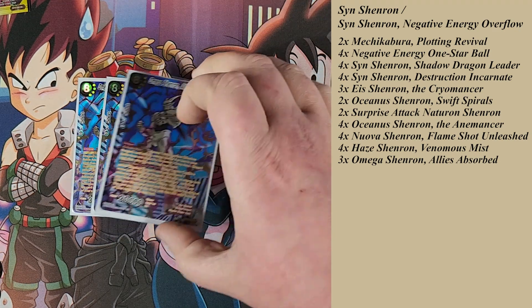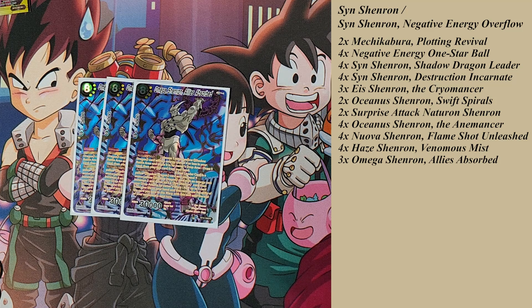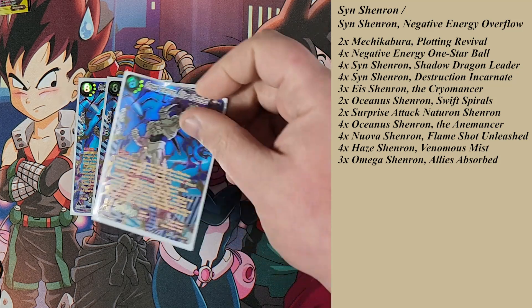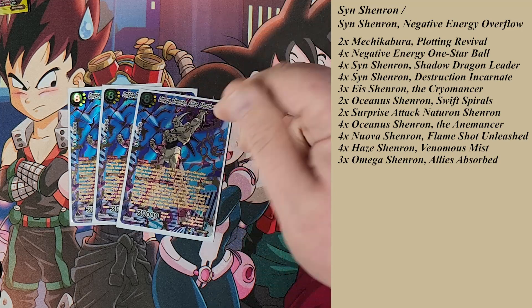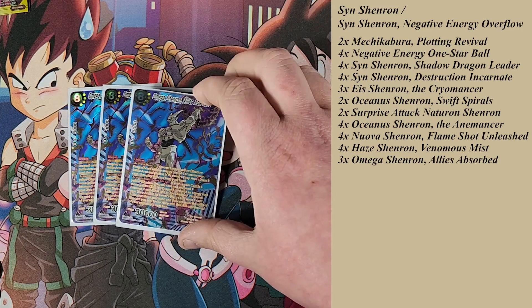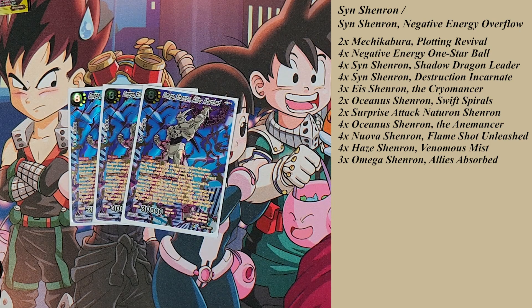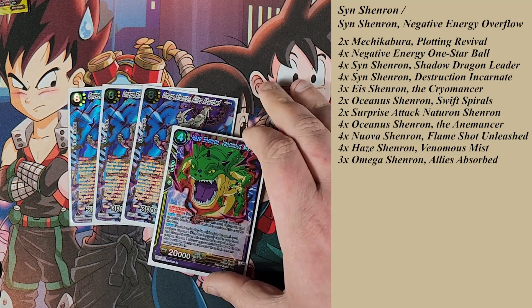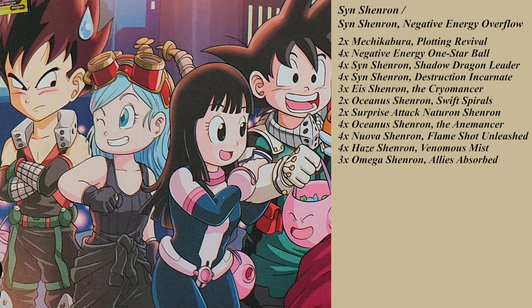Omega Shenron Ally Absorbed is at a three-of. He's a 30,000 unique — you have to destroy a Shadow Dragon on your side to play him. The general play is Nova Shenron into Ice Shenron, Ice Shenron swings, your opponent takes damage or combos out, you pay one energy, blow up the Ice Shenron, play Omega Shenron, and steal a Nature-on or Oceanus effect from your drop area. He's a 30,000 cantrip — draws on play. His absorption effect is also another way to awaken: eat a Haze from the drop area and he becomes a 30,000 double strike that handed a life to your hand.